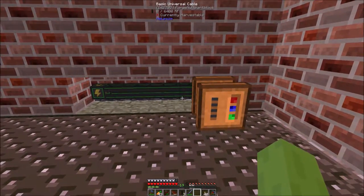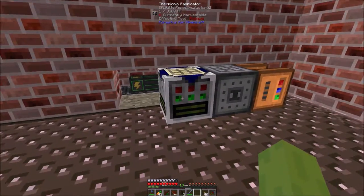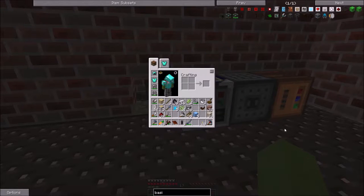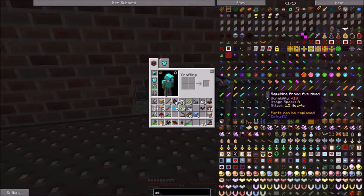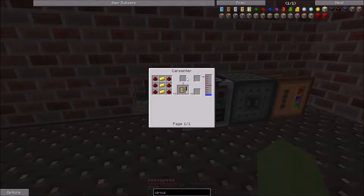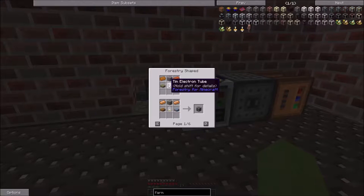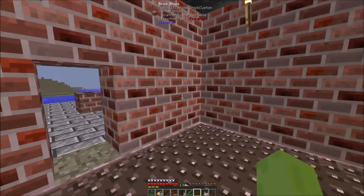Let's lay against this wall here — put down the carpenter, put down the rolling machine, and put down the thermionic fabricator. For our short-term goals, we need an intricate circuit board, which we can make in the carpenter. And I think the only other thing we need for the farm blocks are those tubes. It's just the thermionic fabricator we've got to get up and running there.